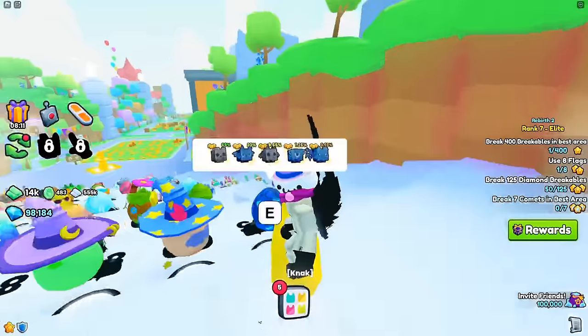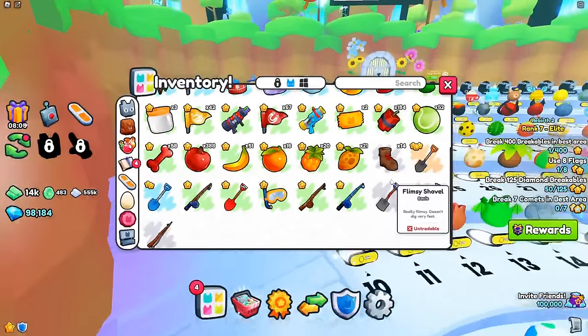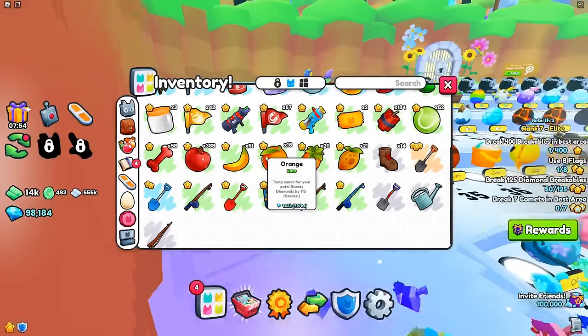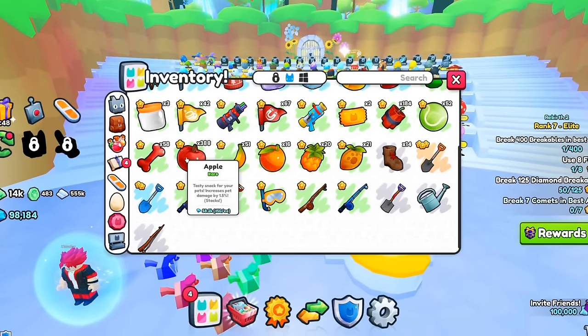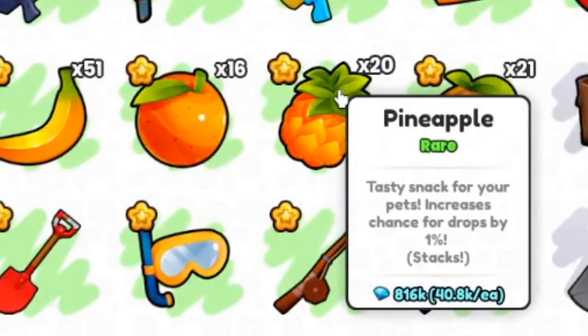So just earlier today, I was looking through my inventory and happened to hover my cursor across a pineapple. Now before I do this, keep in mind that the other fruits are only like 80 to 150 each. Now the pineapple is suddenly worth 40,000.